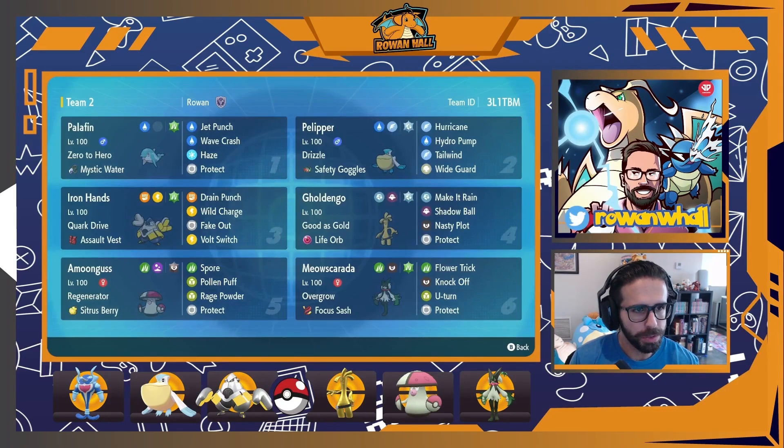We have Safety Goggles to be another comfortable switch-in for Amoonguss, as well as just being able to Hurricane in its face because we generally can't one-hit KO it. Being able to sit there and kill Amoonguss in two hits is quite nice.